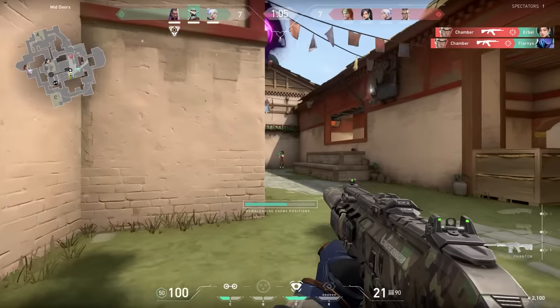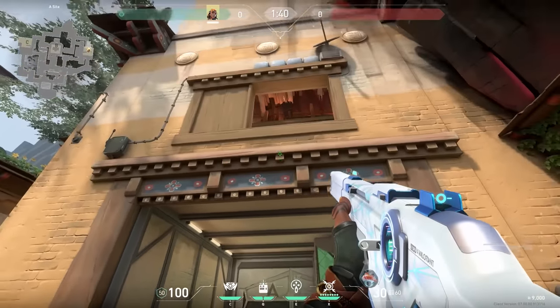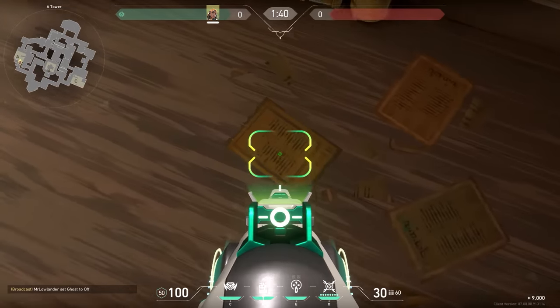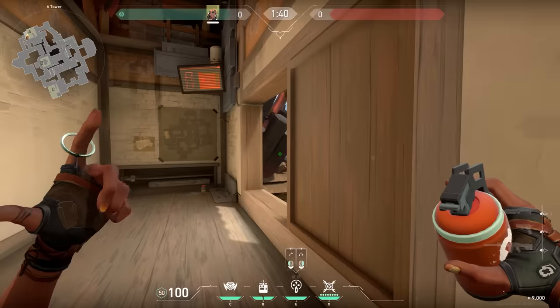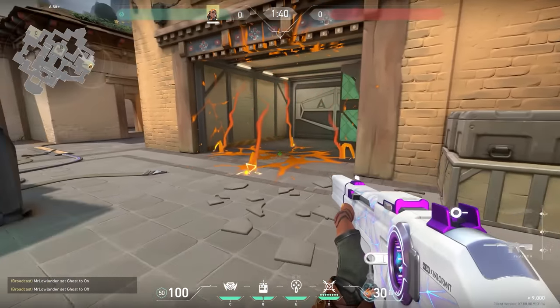Now let's talk about this area under heaven on Haven. When retaking a site there's often an enemy standing over here — but here's a cool trick with Raze. Stand in the middle of the left pillar over here, look at the window, and you'll see a small gap in the stone. Aim at the bottom part of the gap and go a little to the right. Do a small running throw with your nade and it will land into hell. No more camping there for the enemies.